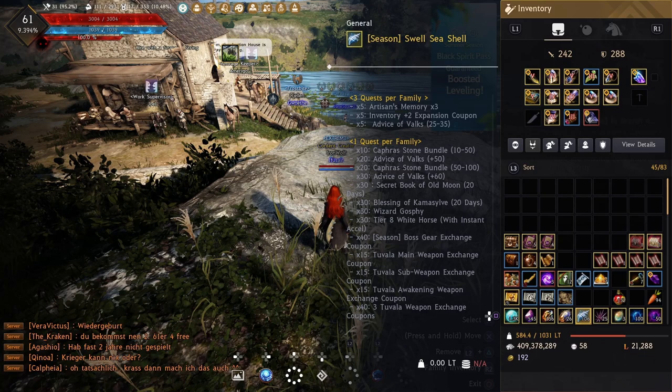I would convert either Tuvala gloves to Bheg's or the chest to Dim Tree Spirit's armor, as you'll probably get the most value out of those. If you exchange the boots you get Muskan's, and if you exchange the helmet you get the one with the 100 HP bonus. I'd just do the gloves or the chest first, then next season you can decide on another piece.